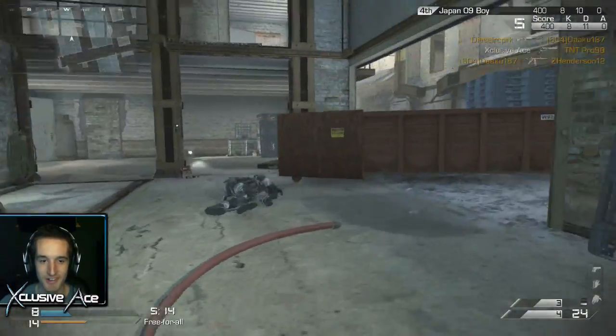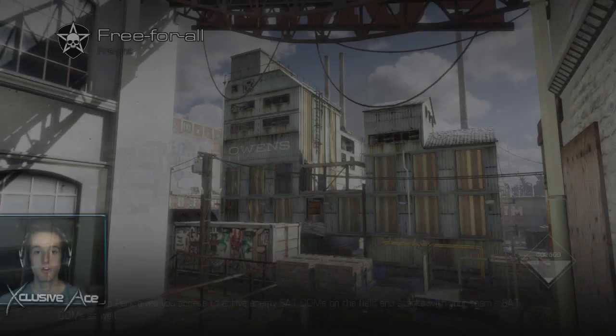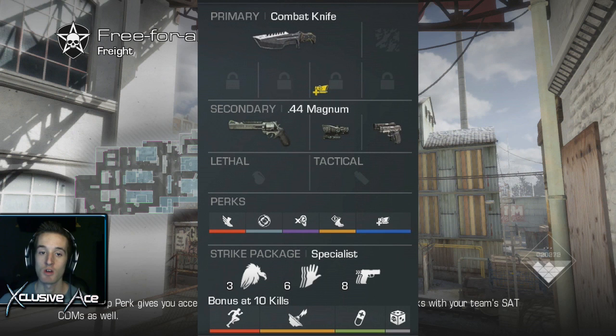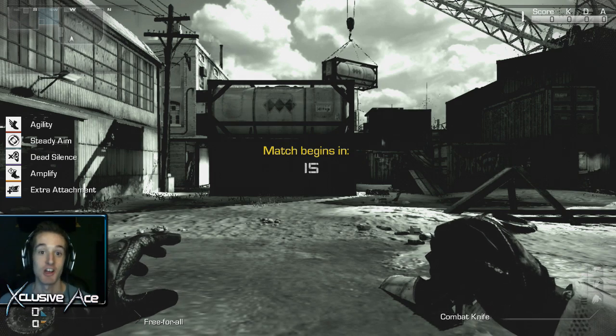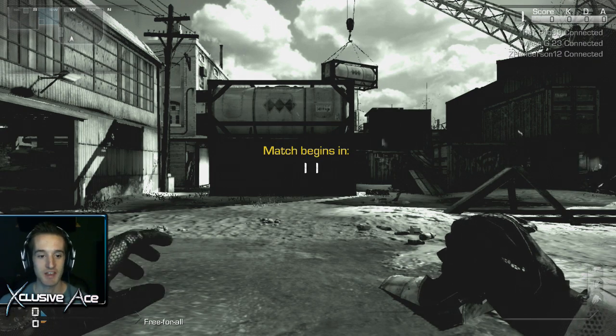Welcome to episode 2 of the Clueless Challenge. Last episode we did fairly well, pretty decent, and this episode we're on Freight. I think Freight's going to be a much better map for this — there's lots of tight corners and things like that, and you basically want to be treating these akimbo ACOG magnums as if they are a shotgun.